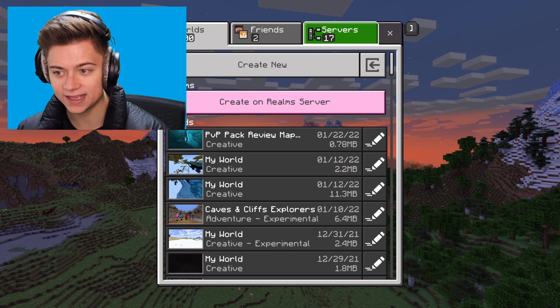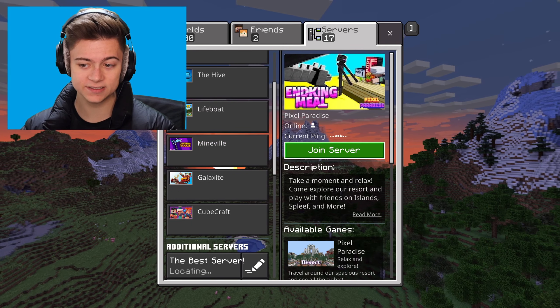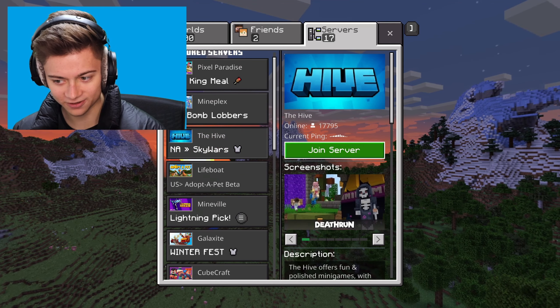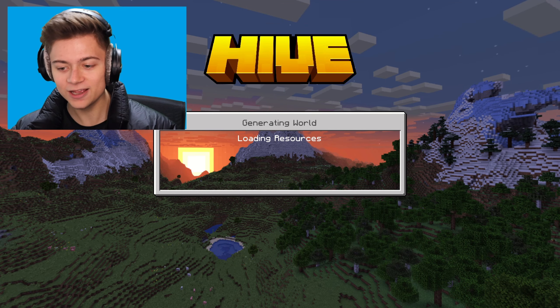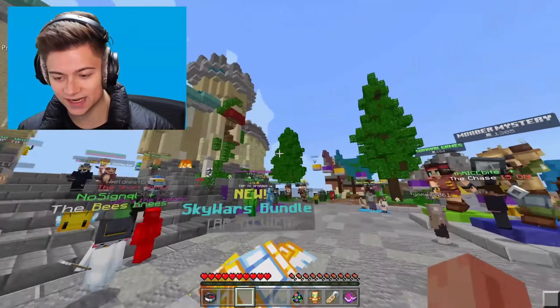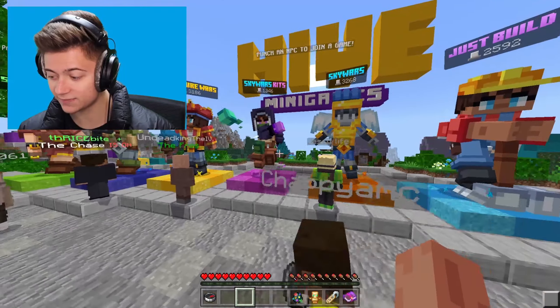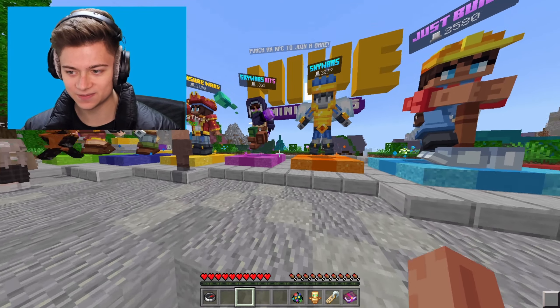Let's press back on settings and take a look in-game. There is actually a slightly different font and the menu looks a bit clearer — that's a noticeable change. Anyway, we're going to drop onto Hive MC right now and test out this client. Hopefully we can get a win on SkyWars.